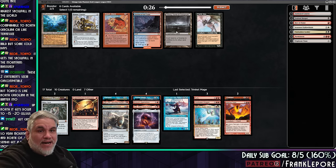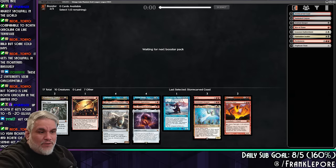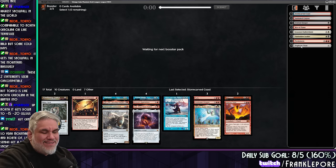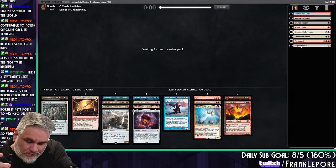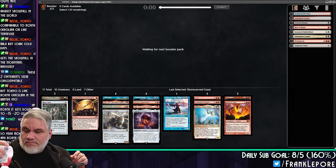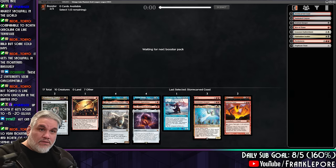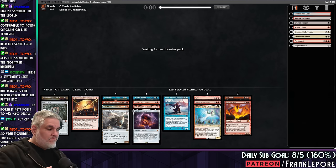That is an incredibly light Sneak Attack. I'm going to take Stormcarve Coast, though, because we have no fixing right now. That feels weird. I mean, we only have Triplicate Titan right now too. I'm trying to build a deck that's not a sneak deck, so let's see how that goes.